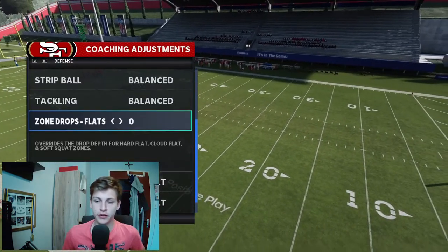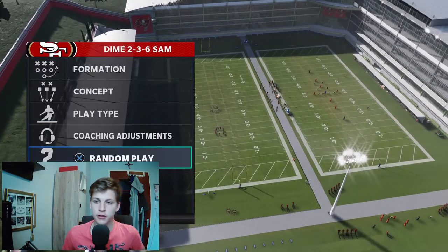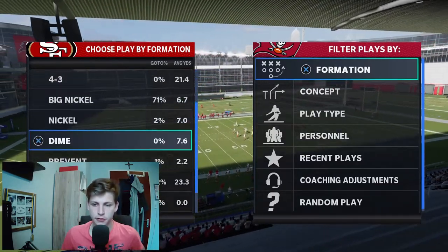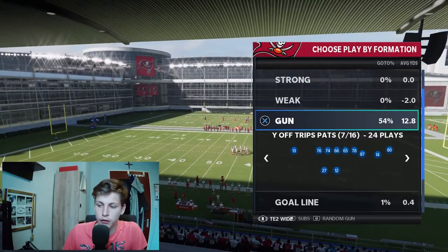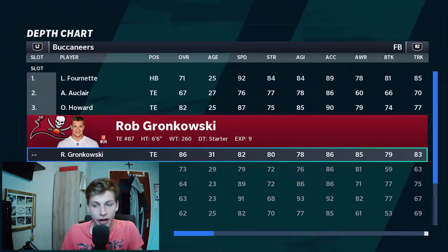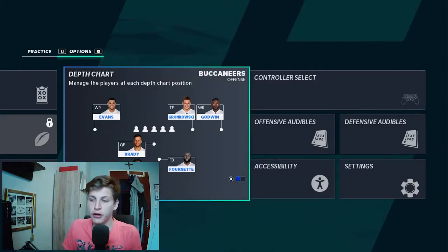We'll go into coaching adjustments on defense and change these things. We'll go to the fullback wing package and go to options, then go to the depth chart and put a running back at fullback number one. Why do we do that? Because in regular teams, we want a fast guy in that spot. Tight ends in regular teams generally are not that fast, so you put Leonard Fournette there — he's got 92 speed, which is decent for that spot.